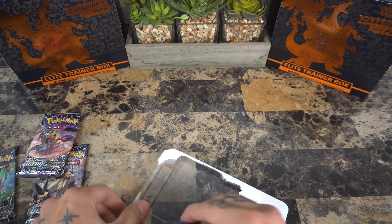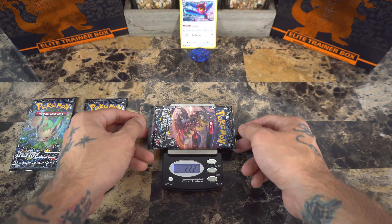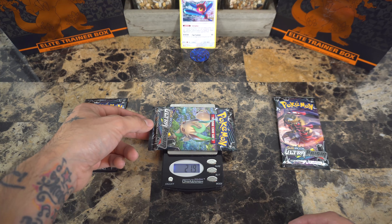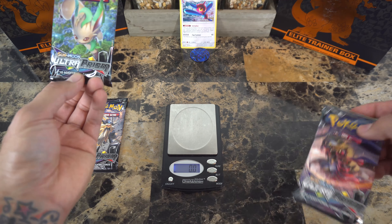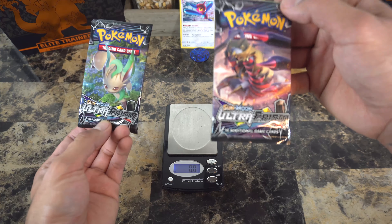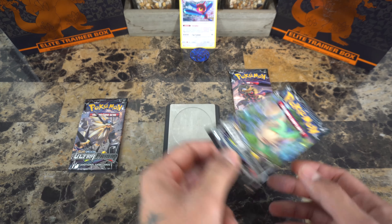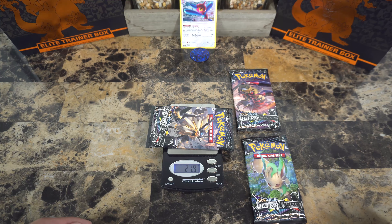I had to bust out the scale so let's get these weighed in. Starting off with the Giratina pack: 22.2. Now the Leafeon pack: 21.9. And the Solgaleo pack: 21.9. So it seems we have a tie between those two packs, and the Giratina seems to be the heavy pack.